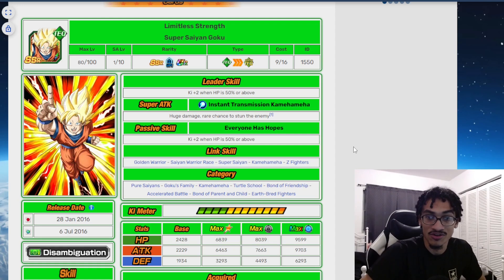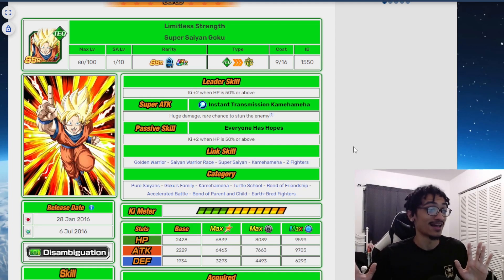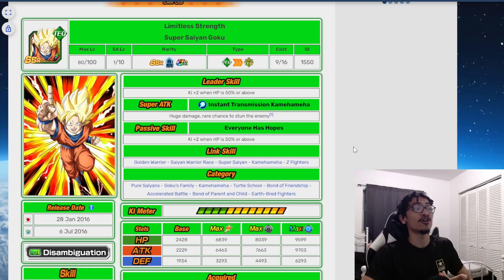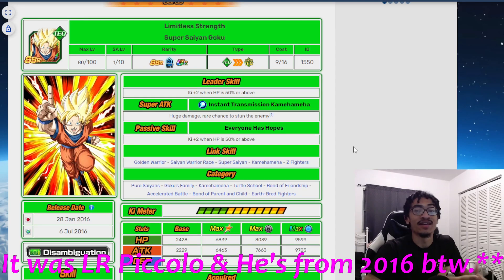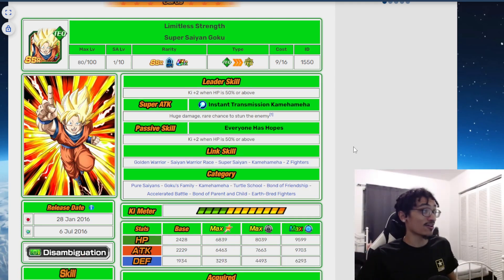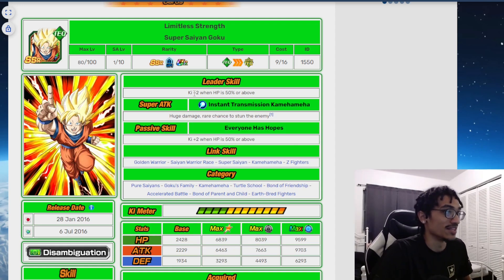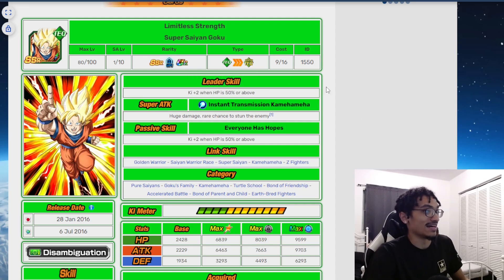I remember in a previous video I called some old unit from 2017 garbage, and people told me that unit wasn't trash — they were good. So I was wrong. I'm not going to call this first year guy trash either. He starts out with 2 Ki when HP is 50% or above, and his leader skill is 2 Ki when the team's HP is 50% or above. I'm not sure where he's really helping, but maybe he had a use I don't know about.